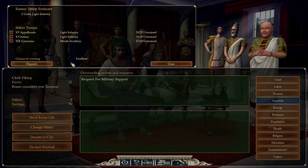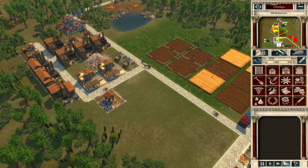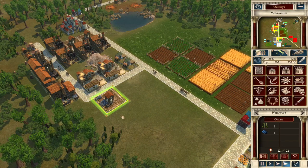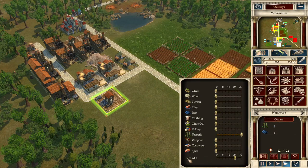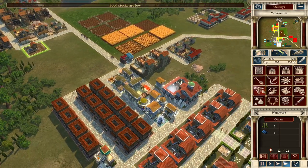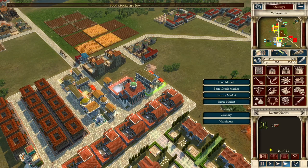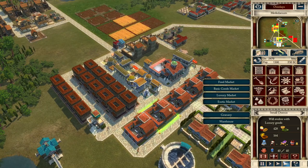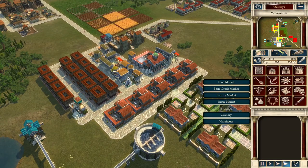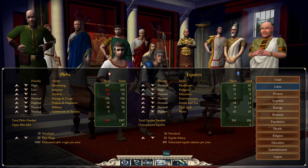Our troops are at good numbers and still have an excellent chance of winning — let's dispatch them. With the game on fast speed, the warehouse is already filling with iron from the recent import order. Now working on utensils: we'll build a luxury market set to utensils only, which will help level up equites and hopefully make patricians less displeased.